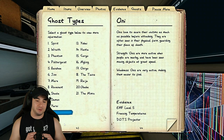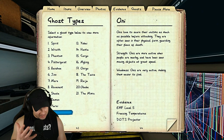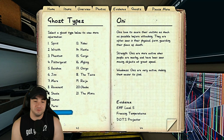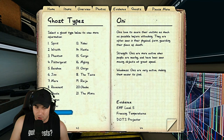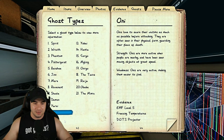Onis are easier to confirm by elimination. The oni cannot do the mist ball ghost event — the one where a ball of mist comes at you and hisses. If you see that event, it's definitely not an oni. What you do know is if you haven't had that event, you can't confirm it is one either. However, onis are super active — if you've gotten four or five ghost events in a short amount of time without the mist-hiss ball, you can start to suspect oni.